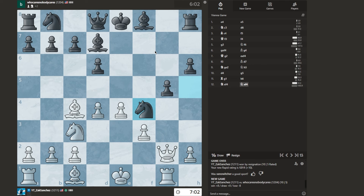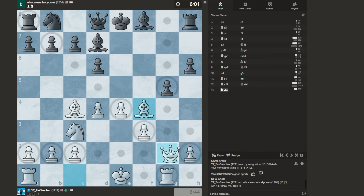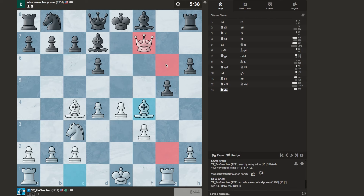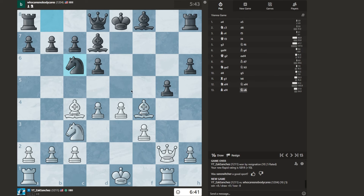I can still do it though, right? So take, take, check, then you move here, and then that's mate. Here, here, here. Is that right? I guess I could go here. I don't know if I should take anymore — let's see. I can castle.